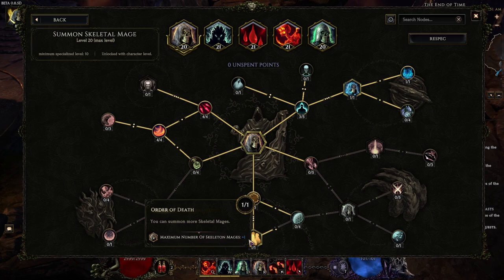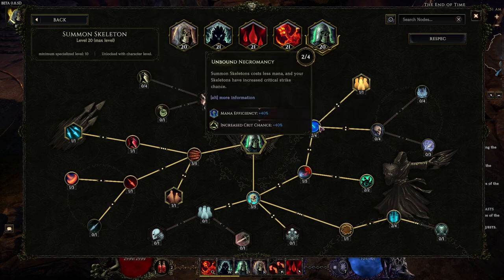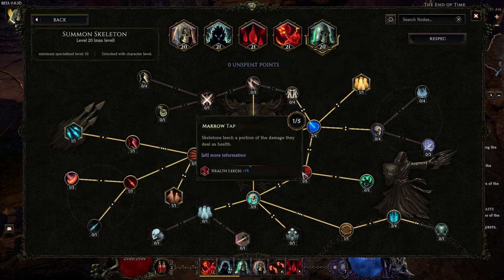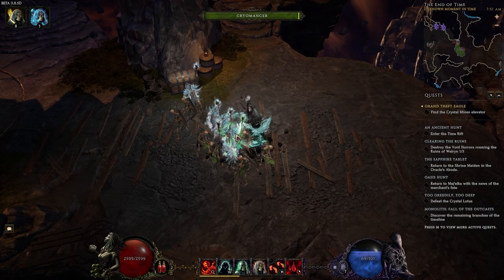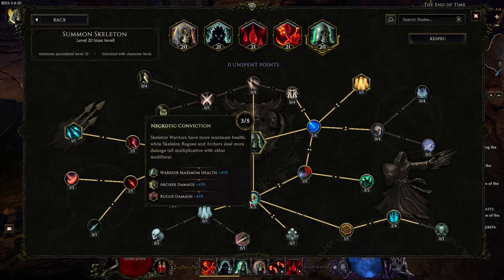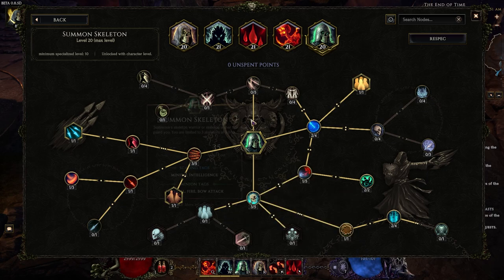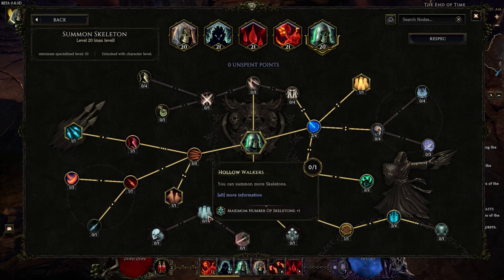Then one point into Order of Death for the extra skeletal mage. For skeletal archers, there's a very specific tree. Two points travel into Unbound Necromancy, one point to Grave Walkers for the extra skeleton, one point travel to Marrow Tap — the health leech is nice. Two points into Empty the Grave, so that when your expendable skeleton archers die you can press one button and summon three more. Three points travel to Necrotic Conviction — the more damage is nice. Eventually when I get plus levels I want to grab this node for an extra skeleton, but this tree is very tight without plus two levels. If you have a plus level, obviously grab Hollow Walkers.